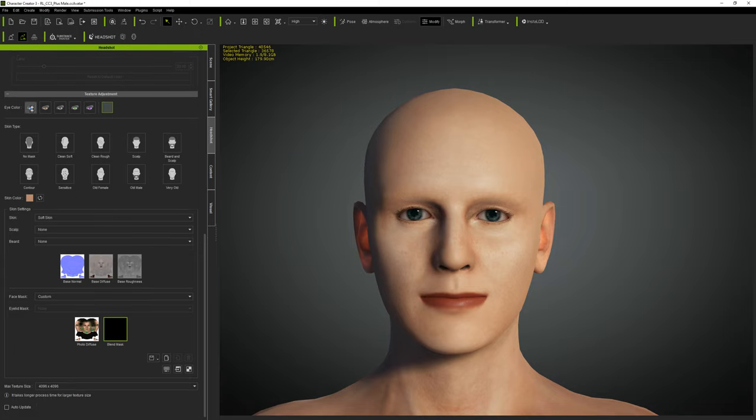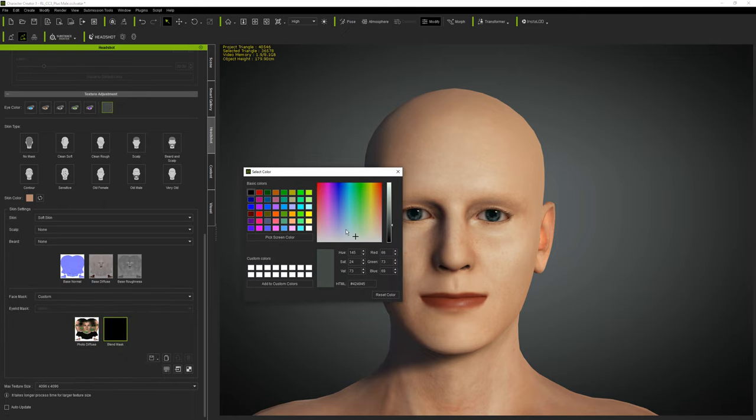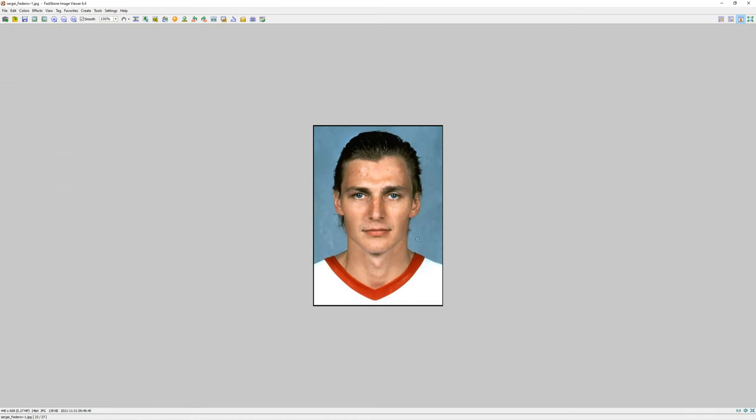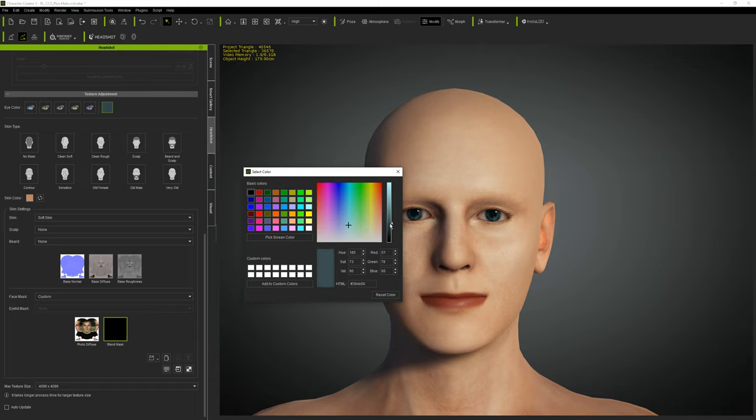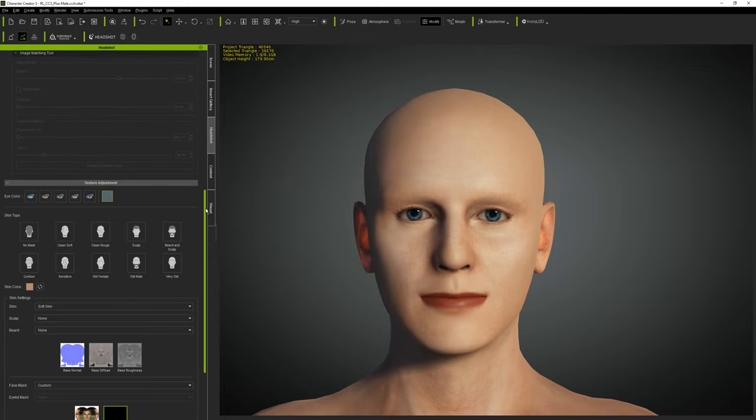The second step is to set the eye color. Let's specify the color a bit - make it slightly darker, adjust the saturation - a little less saturation. That looks pretty good.